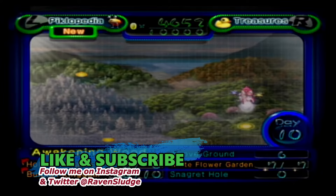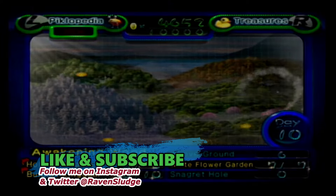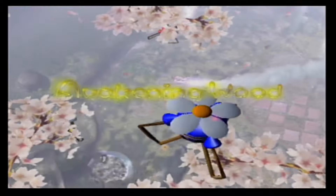Anyways, we're going into Snagret Hole. We just accessed the area — it should be the last cave in Awakening Wood. We did pretty well with this area. I lost a few Pikmin here and there, like during cutscenes or not seeing that they were drowning, but we're going to go ahead and just take care of this.